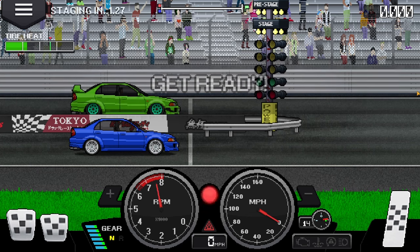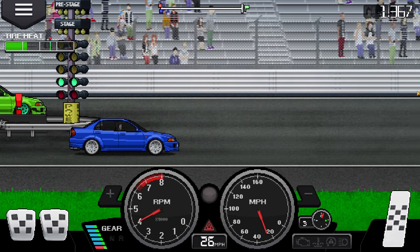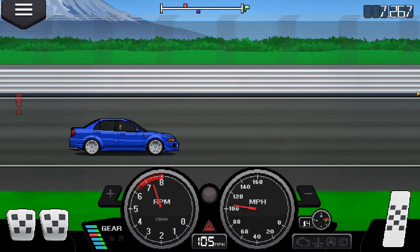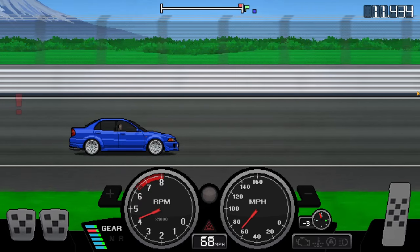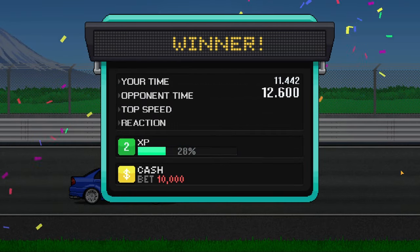You'll notice that the get ready is a lot quicker than in free run — you have time to warm up your tires in free run whereas you don't get as much time in tournament. The premise is exactly the same though, except there's not much time at the start. With the turbo installed, we got 11 seconds, 0.434 — something like that.